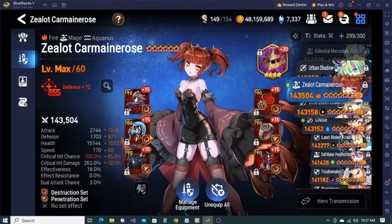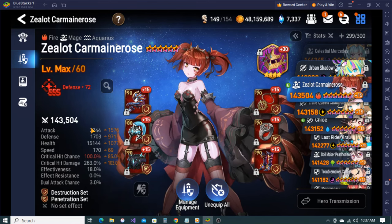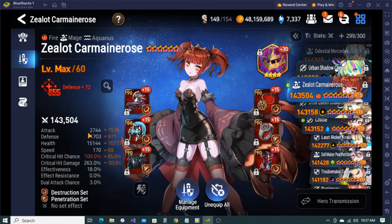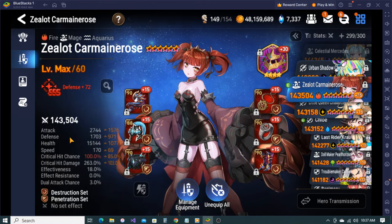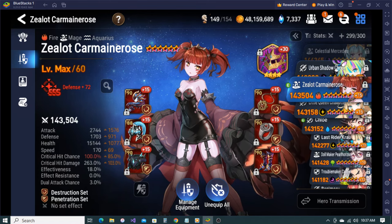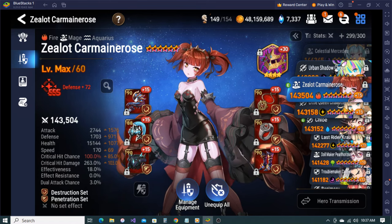Carmen Rose - actually not a bad build. I think this is a pretty good build for her because even with this attack she does decent damage, especially if there's a debuff already on the unit. I just wish she had a little bit more to her kit so I can use her more. Fire units are really rough to use because ice units are just too strong.